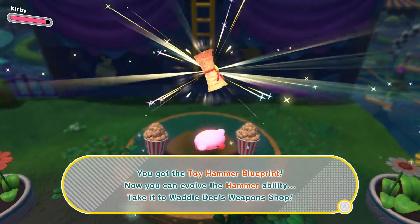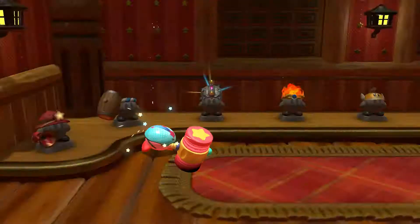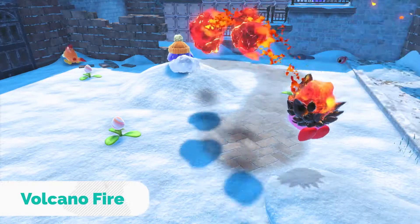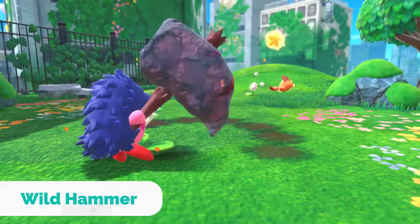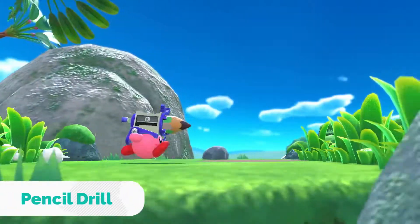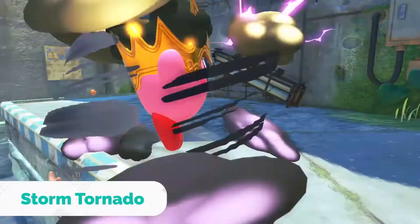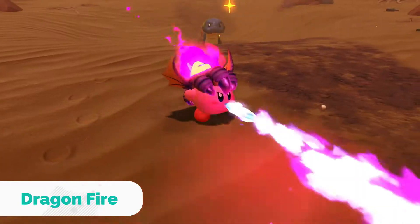Hidden blueprints unlock the option to evolve your copy abilities. Evolve them to enhance the range, power, and number of attacks — and also change how Kirby looks when using them. Explore everywhere to find blueprints and evolve all the copy abilities.